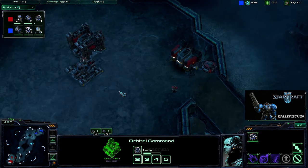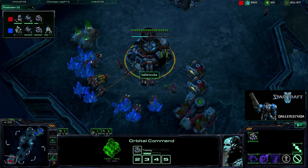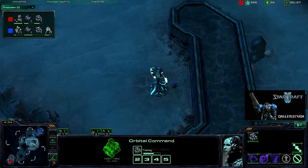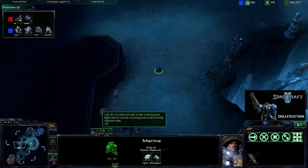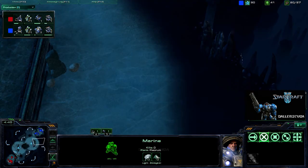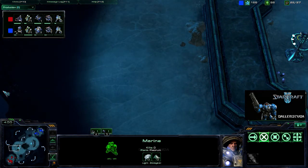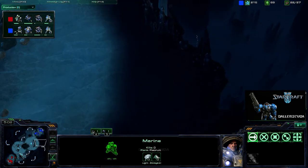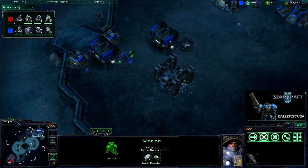Orbital command is up. Meanwhile, I am going for my third barracks, going pretty much for the same build I always go. He smartly puts a Marine to each of the watchtowers here so he can get a great view of the map. This is a great map for the Zelnaga Towers to be used because they can almost see the entire map — there's only a little space around the outside where they won't cover.